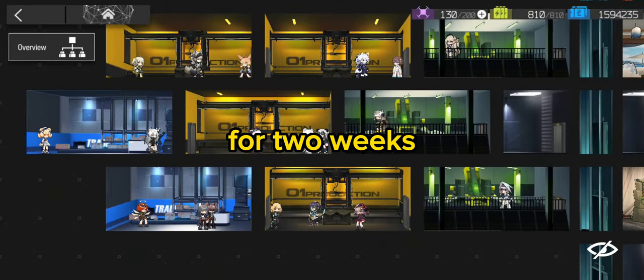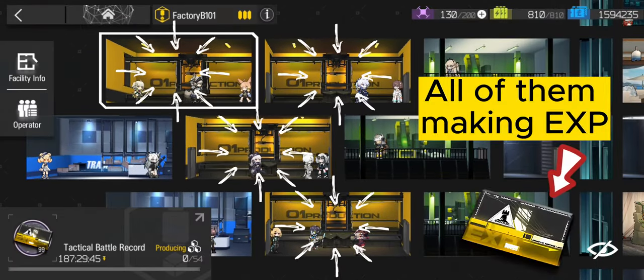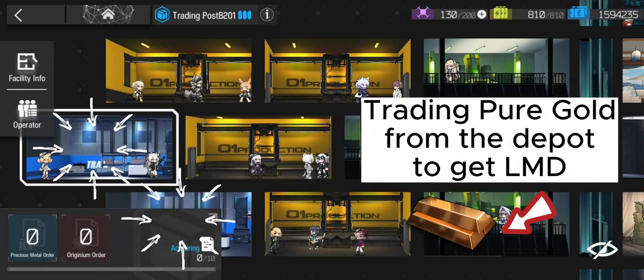This led me to try something out. For two weeks, I decided to change all of my factories to focus on making EXP. Meanwhile, the trading posts used the extra pure gold I had stored in the depot to make LMD.